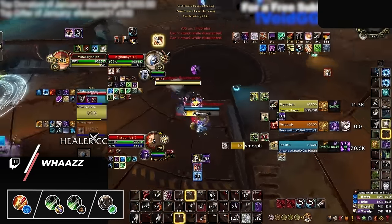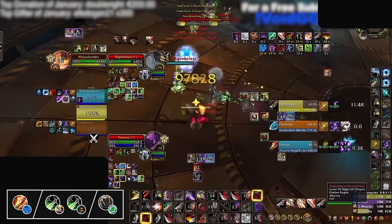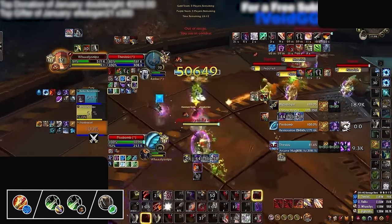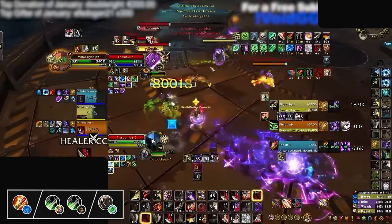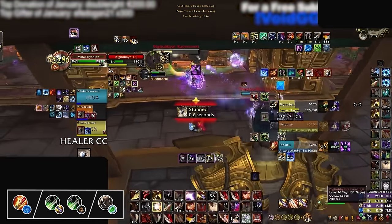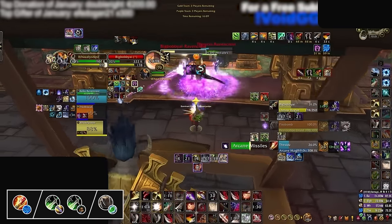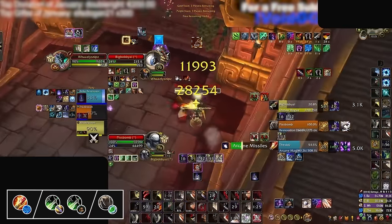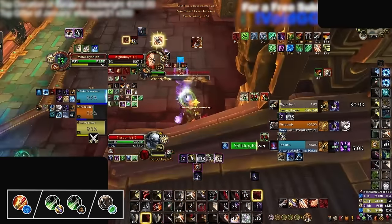Our final S-tier comp, as always, is a variant of Rogue Mage — it wouldn't be a tier list without it. This time around it's unsurprisingly RMD that's taken the S-tier spot, most commonly being played with Arcane Mages and either Outlaw or Subtlety Rogues. RMD is able to go toe-to-toe with all of the S-tier comps previously mentioned, with huge burst windows, long CC chains, and great defense if it's played well. This comp can also go the distance mana-wise, as it has so many diminishing returns that they can easily set up drinks for the Druid and keep the game going.